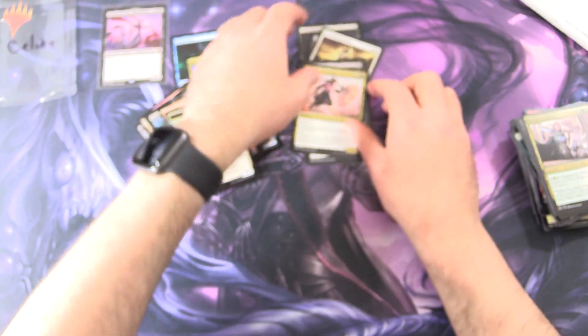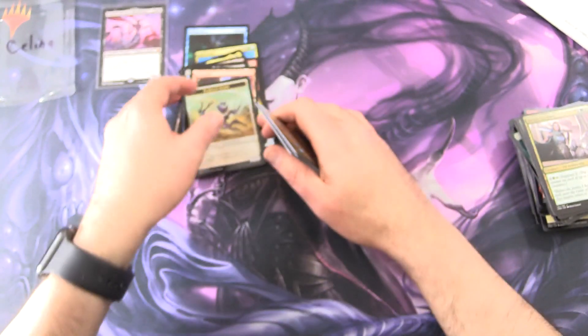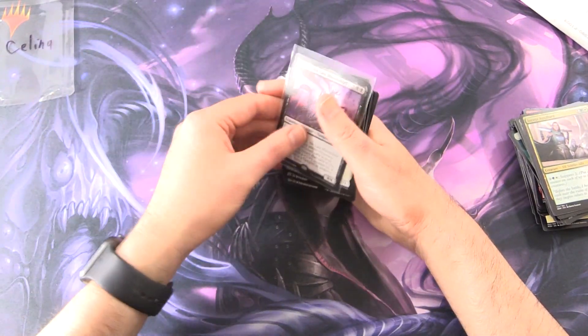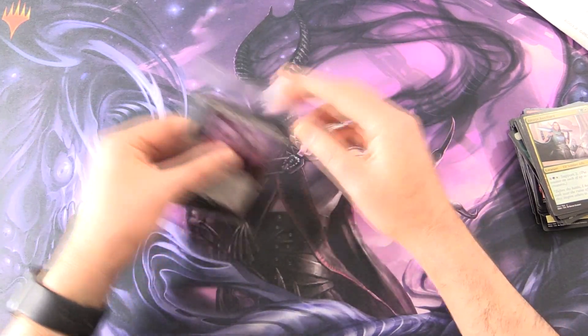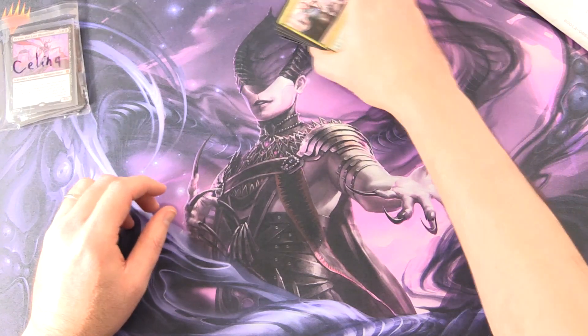So we did pretty well with the vampires today for Selina. Scoop it all up — 2 Mythics no less. Enjoy the pools, and let's take a look at the patron mail.